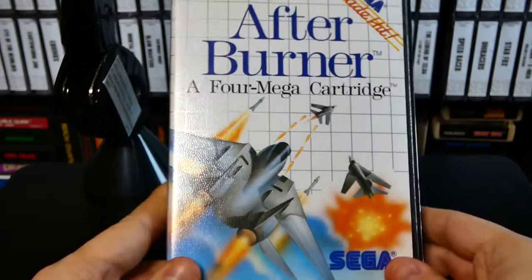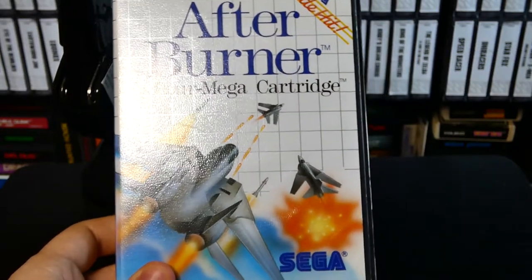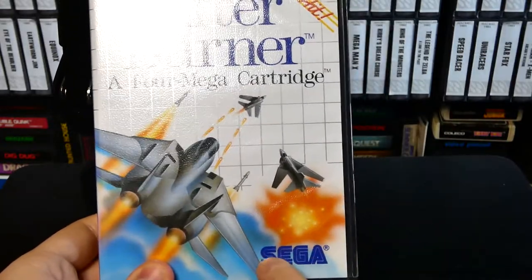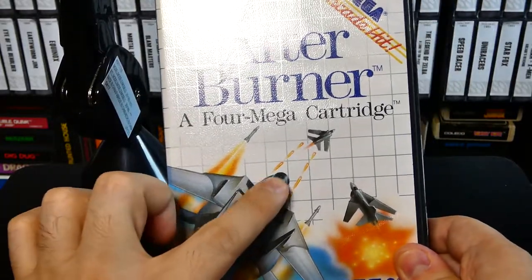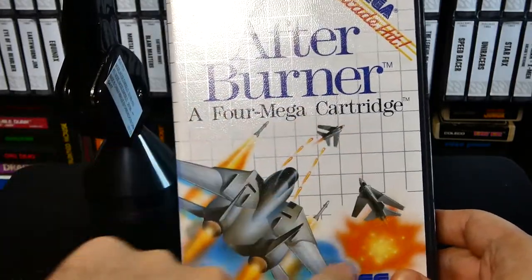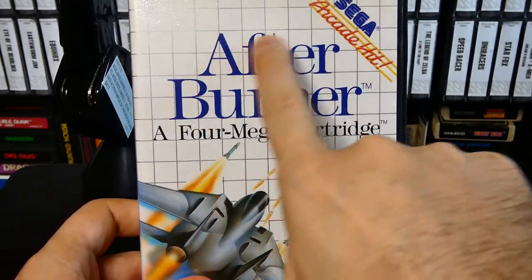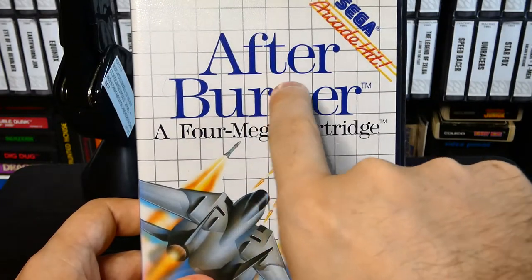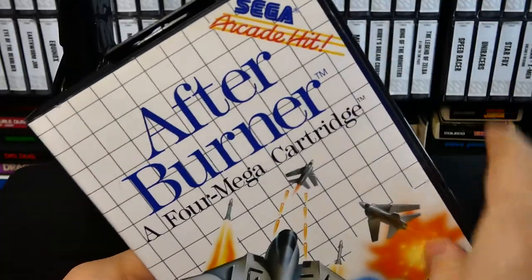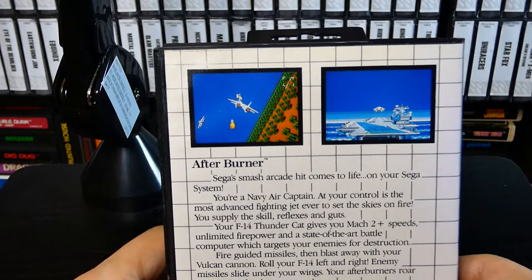Check out that crazy box art right there. They actually tried this time. You've got the nice awesome blue Sega logo on the bottom, jets trying to hunt down these other two jets and blowing them up. This portion of the box is actually pretty damn good. Up here you have your generic Sega Master System text font. Now this is a Greatest Hits — the Master System had Greatest Hits before the PlayStation did.